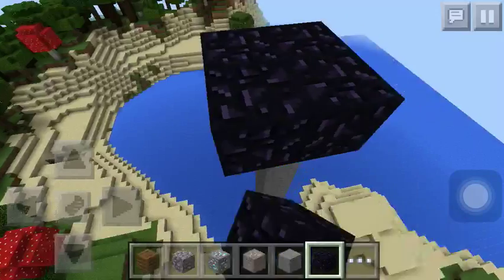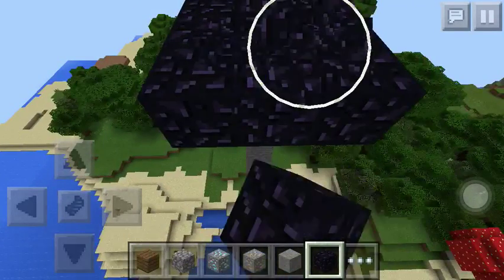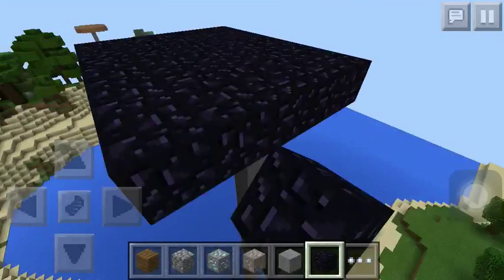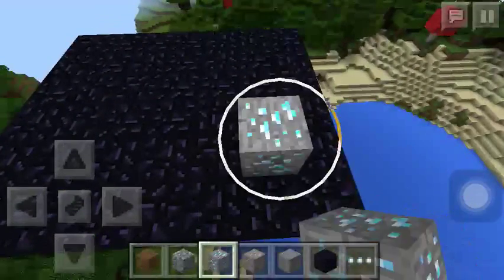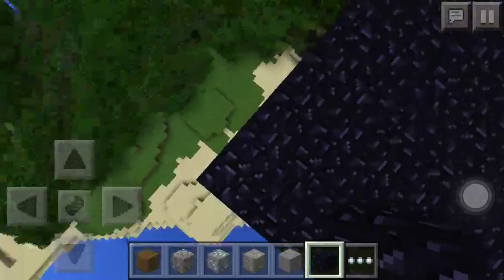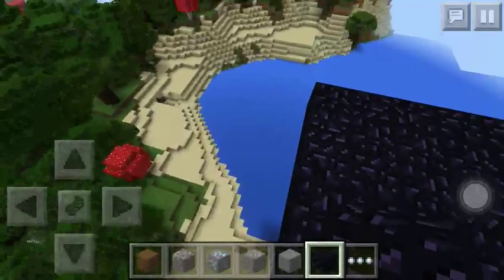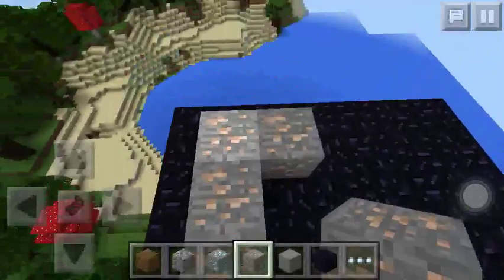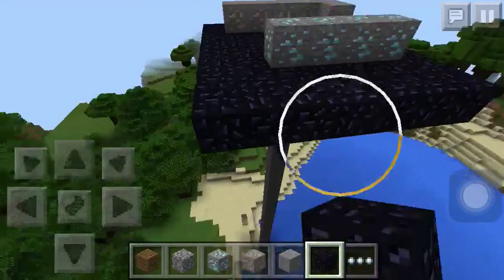So place it like this, and keep on doing this. I can't remember exactly how big you want it, but you want it pretty darn big. I think I need to build this out one more — yep, one more. So it ends up being about seven by six, and then you put the iron down like this so you'll have six iron.